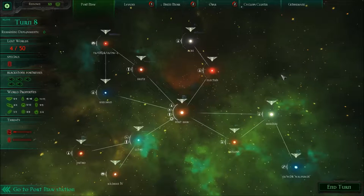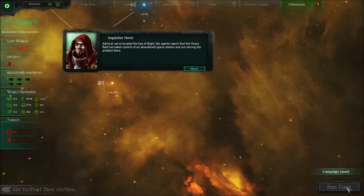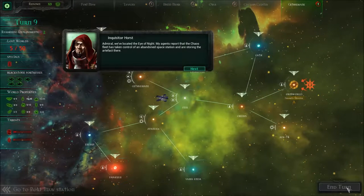Hello, Bloodhound here and welcome back to Battlefleet Gothic Armada. We're ready to go to turn 9. Admiral, we've located the Eye of Night. My agents report that the Chaos Fleet has taken control of an abandoned station and are storing the artifact there. This space station repairs and refits enemy ships operating across the Gothic Sector. You are ordered to attack this station with your fleet to recover the Eye of Night and to cut off the enemy's supply lines.